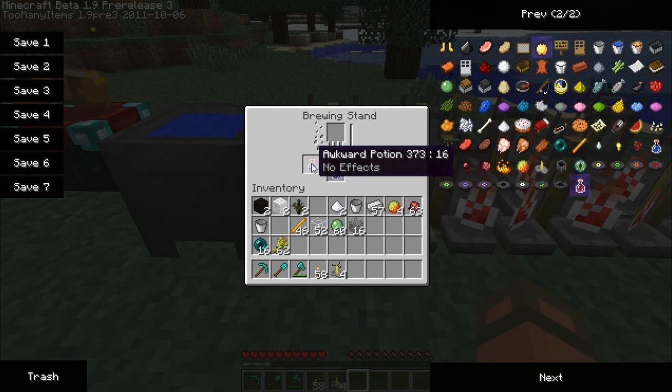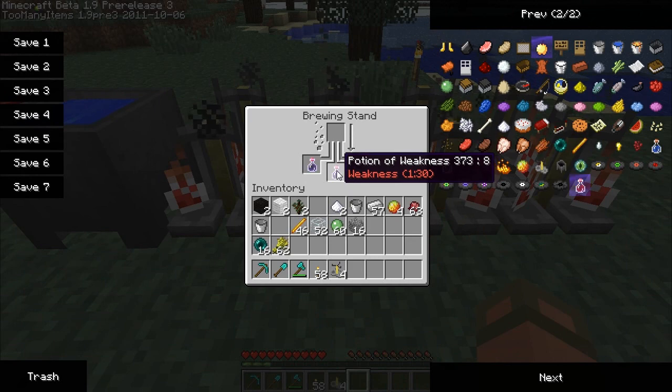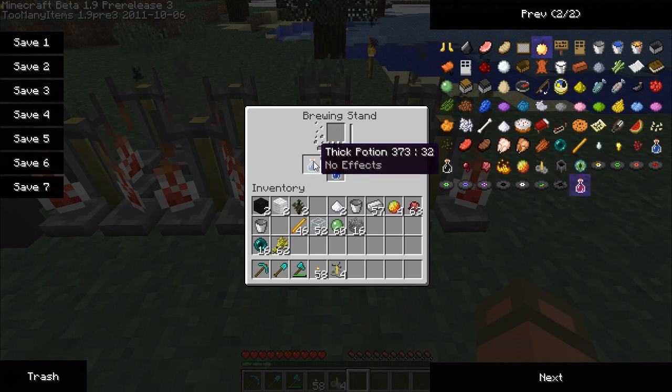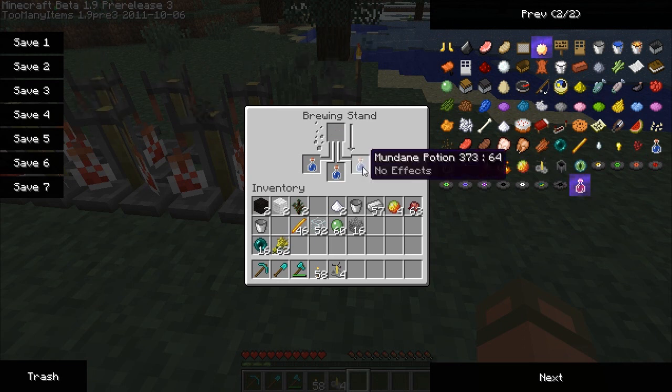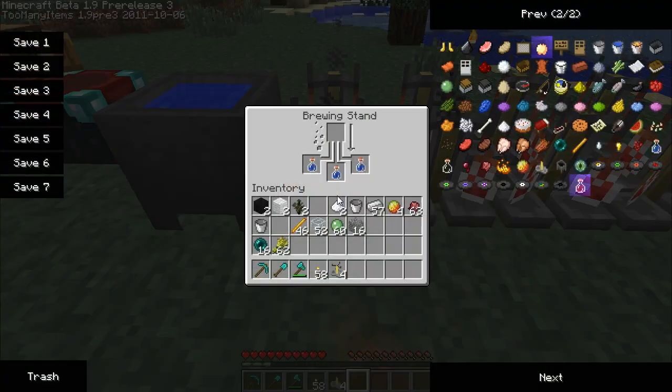Once they're done you'll have: awkward potion with no effects, a potion of weakness, thick potion with no effects, and a mundane potion. After that is where you add your effects.